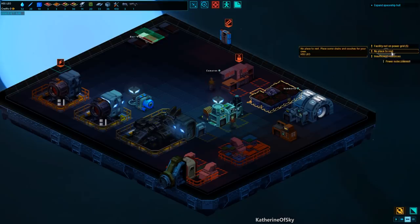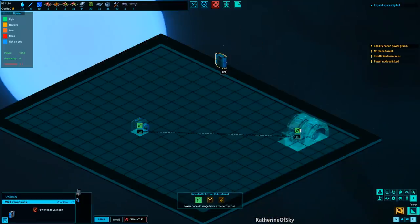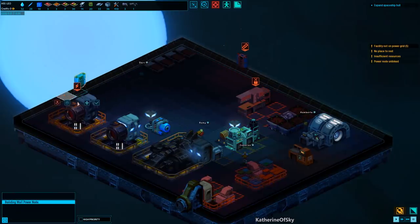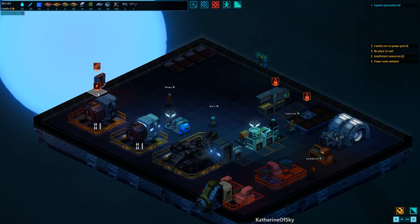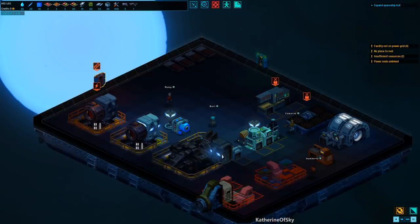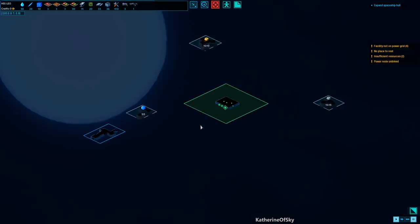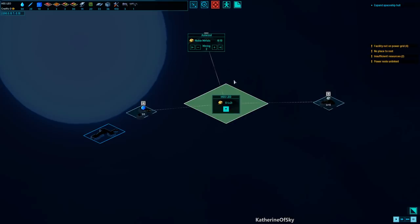They're complaining about no place to rest. Every place they could rest is in a bad comfort spot, so I don't really want to get them in those places where they are feeling very bad. So we're just going to wait on building comfort things. Another thing I'd like to do is harvest some resources — let's get two ice, all of the base metals, and a few of the noble metals for now.